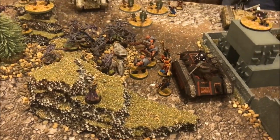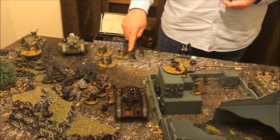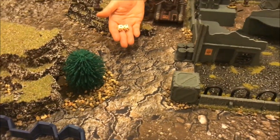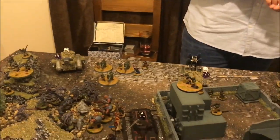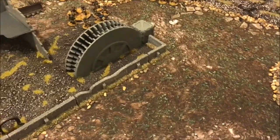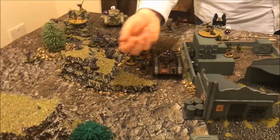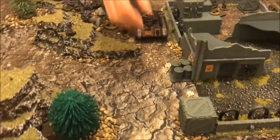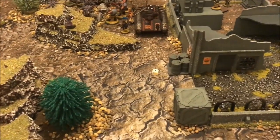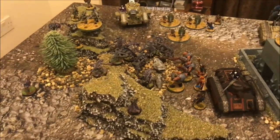Grange's psychic phase: his Primaris Psyker casts Smite against the Genestealers — rolls a five. I try to nullify with my Patriarch — roll a seven, denying it. He can only deny one per turn. The Inquisitor attempts Smite — needs a six now due to the penalty; rolls seven. D3 mortal wounds: one Genestealer killed. That's all the Smite available. One killed by psychic phase.